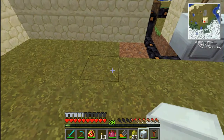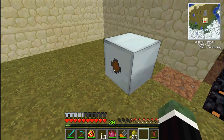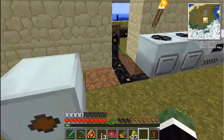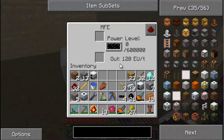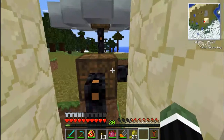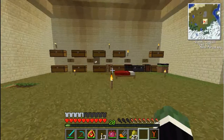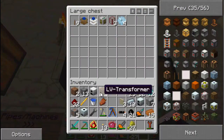I'm going to put the MFE right here. This side is the input and this is the output, if I remember correctly. The problem is it outputs 128 EU and these machines only take 32, so I need to get a transformer to lower the voltage. I believe I made one of those by accident earlier - a low voltage transformer.